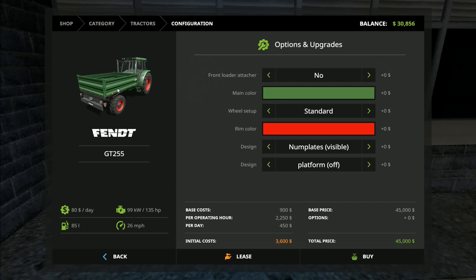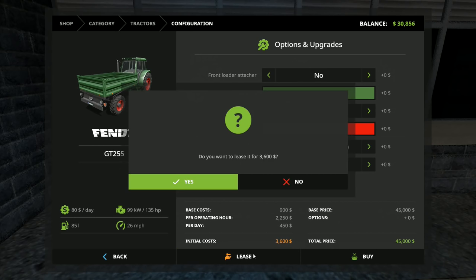I've not looked up to see if this is based on anything in real life - it could be a custom-made job. We won't use wide tires, we'll use standard. You can have the number plates invisible or visible, so we'll leave the number plate on. Then you've got platform off, which is like that there, you have the tipper function, or you've got platform on which is just a flat platform that you could stack some logs or bales on. You can put straps onto it.